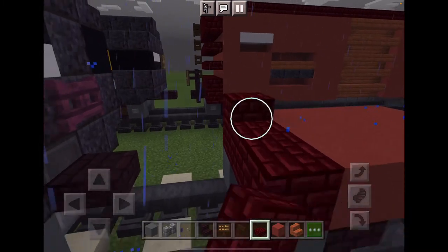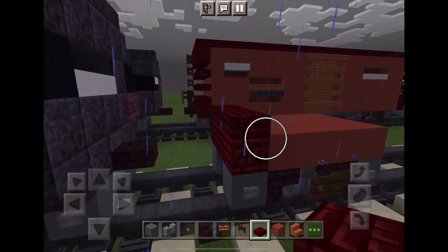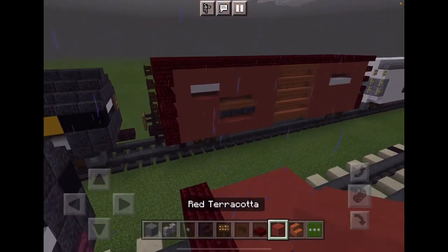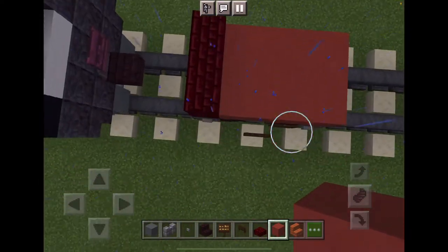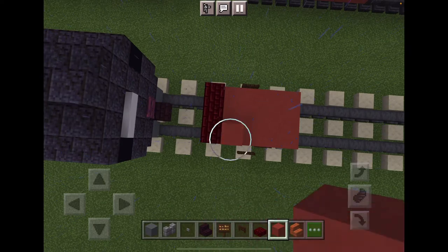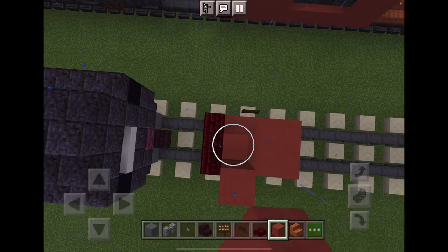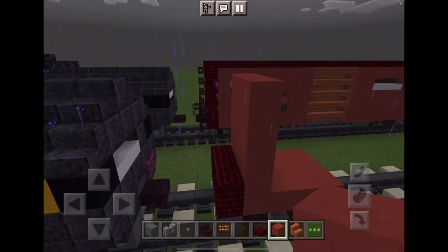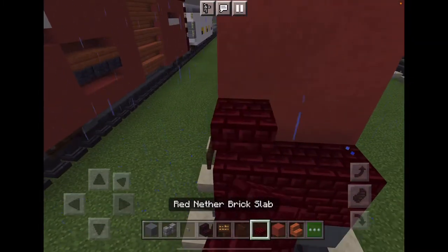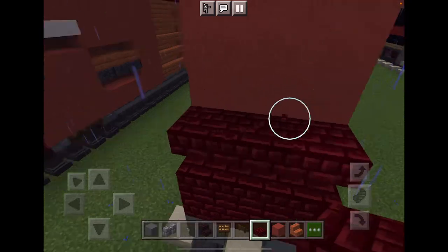Stack it on top like this. Make it five blocks tall — one, two, three, four, five. Just like this. Now you just want to add it going across.